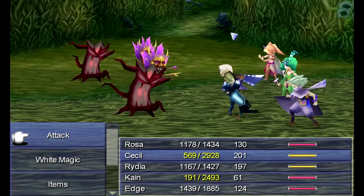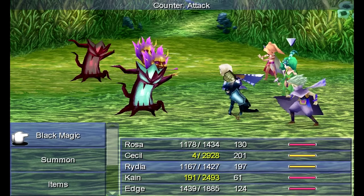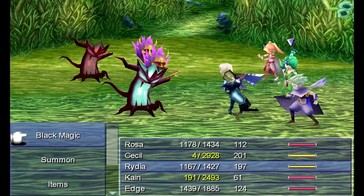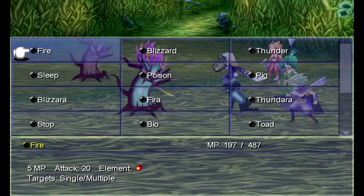Uh-oh, Kane's actually taking damage now. Come on — Curaga! Get that Curaga in, Rosa! Yeah! Woohoo! Alright, phew! Let's see — if Edge can kill that other one, I'll have Rydia use a Phoenix Down. These guys eventually berserk themselves, and that'll be really bad, so I definitely want Cecil defending and Rosa on standby to heal Cecil.